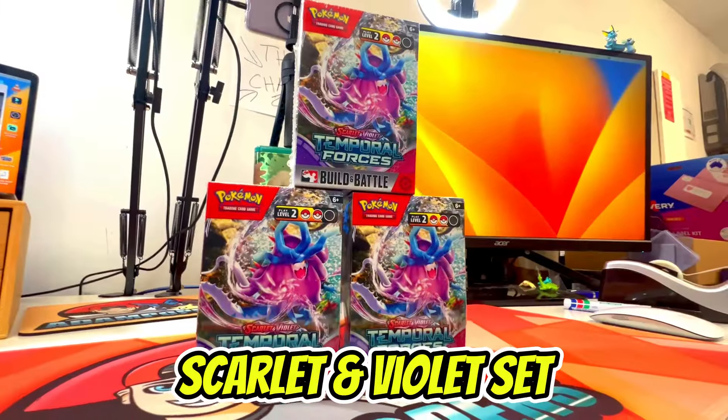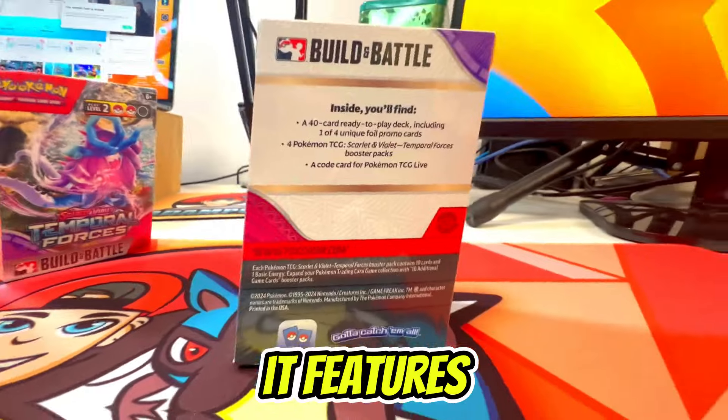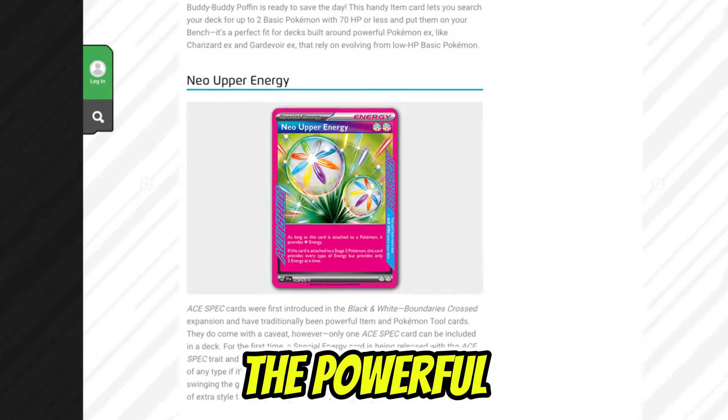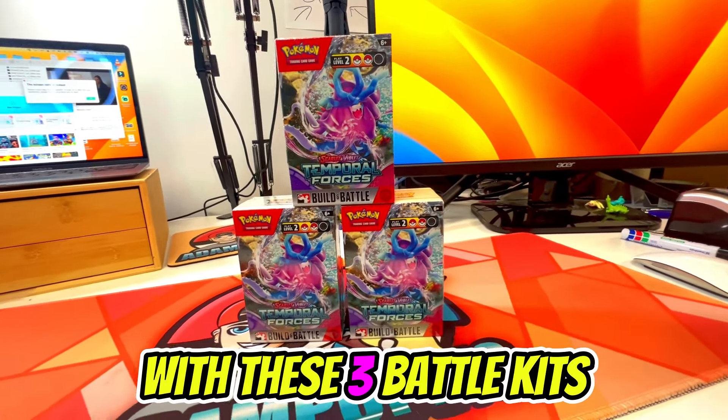Temporal Forces is the new Scarlet and Violet set soon to be released — the first main set of 2024. It features more of the new Paradox Form Pokémon, as well as bringing back the powerful A-Spec Trainer cards. I've got an early look at the set today with these three Battle Kits. Let's waste no further time and get cracked straight in.